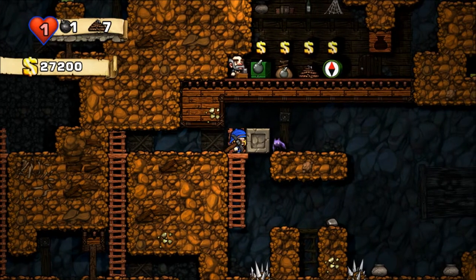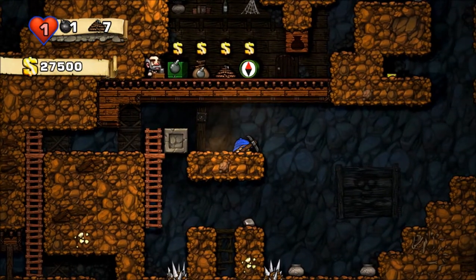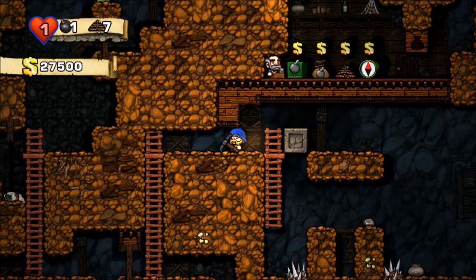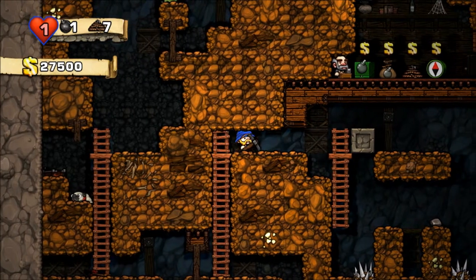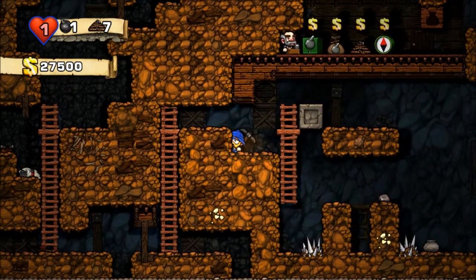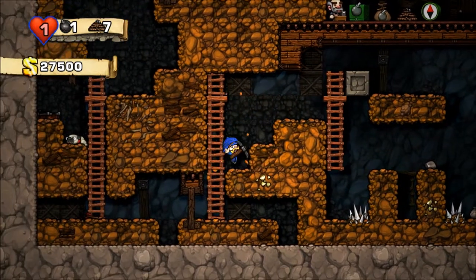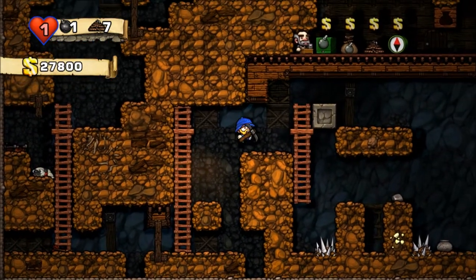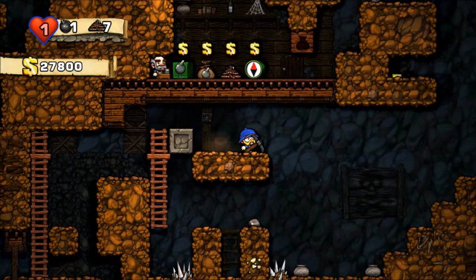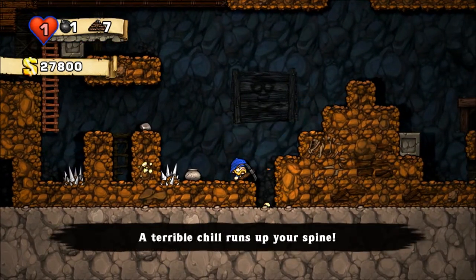I can just carve through everything with the pick. This is the best weapon in the entire game, I think, so far that I've seen. Spikes down there — definitely don't want to fall on those.